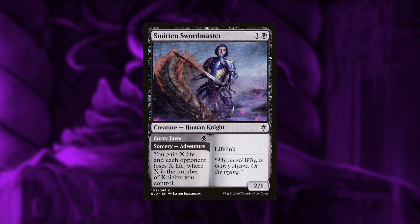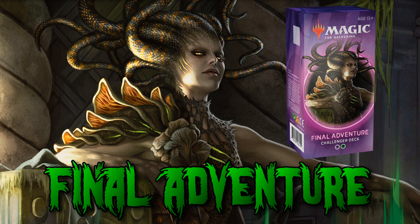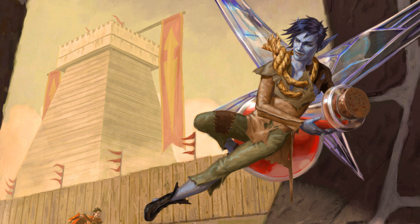The deck also has Syr Cailen, Sword Master, which can deal X damage and gain X life based on the number of knights you control. Even though this isn't a dedicated knight deck, there are 20 knights in total, and this effect is multiplied by the number of Lucky Clovers you have — making it a downright game finisher that can also offset life lost from your own card drawing. If you like grindy Golgari midrange decks that generate a ton of card advantage, Final Adventure might be the deck for you.